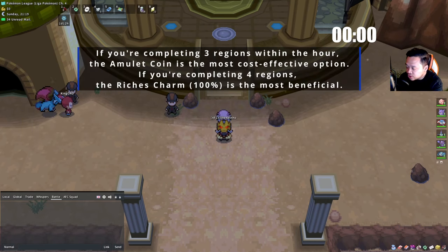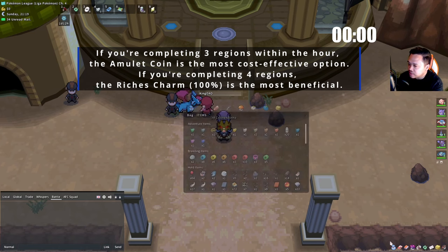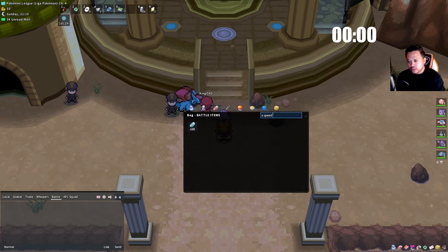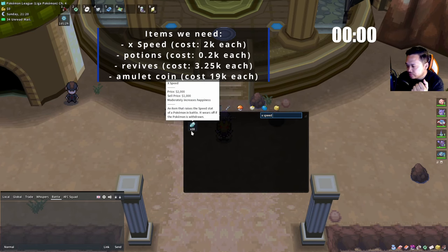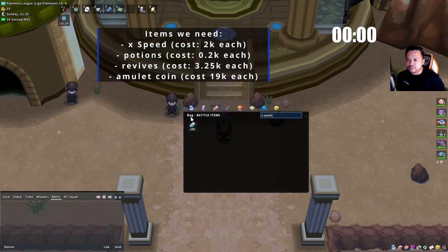We do need to use a few potions, but that's an investment. For every battle we use X Speeds — they cost about 2k each. Three regions times five is 15 X Speeds, which is 30k investment. We need an Amulet Coin which is about 19k, so roughly 50k total is what we're investing here.